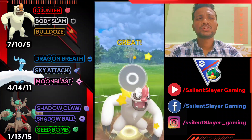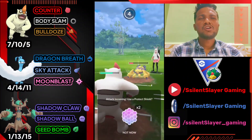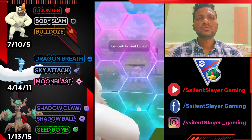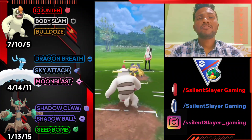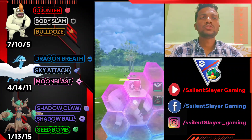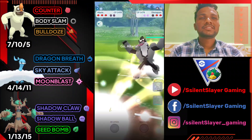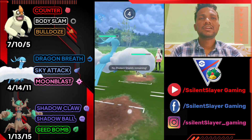First battle, Vegrowth versus Galvantula — it's an average start. You can see the damage of Body Slam almost takes out Galvantula. I'm going to use a shield here because Lunge does some damage, and I'm trying to farm it down with Counter. He got another Lunge so I'm using both shields here. Taking a big risk, I'm going to immediately switch to Altaria.